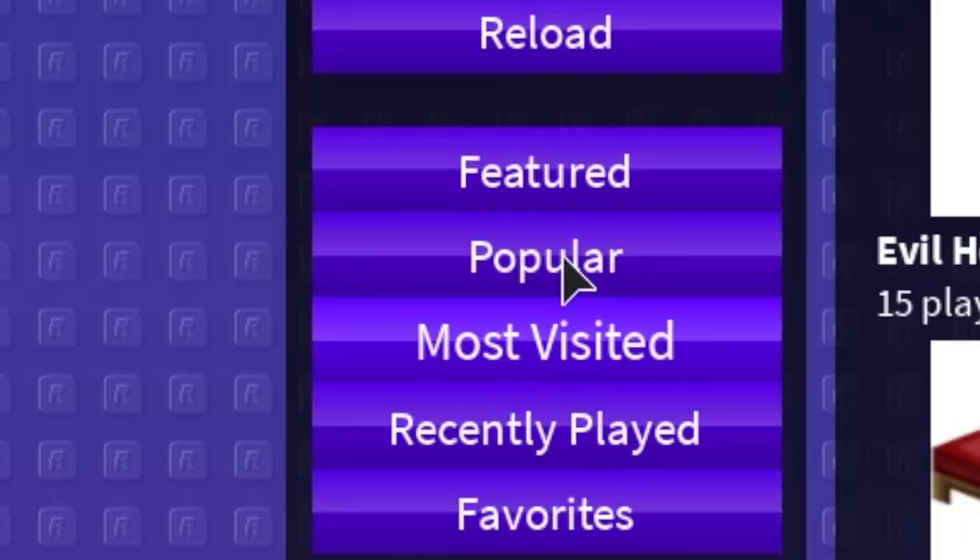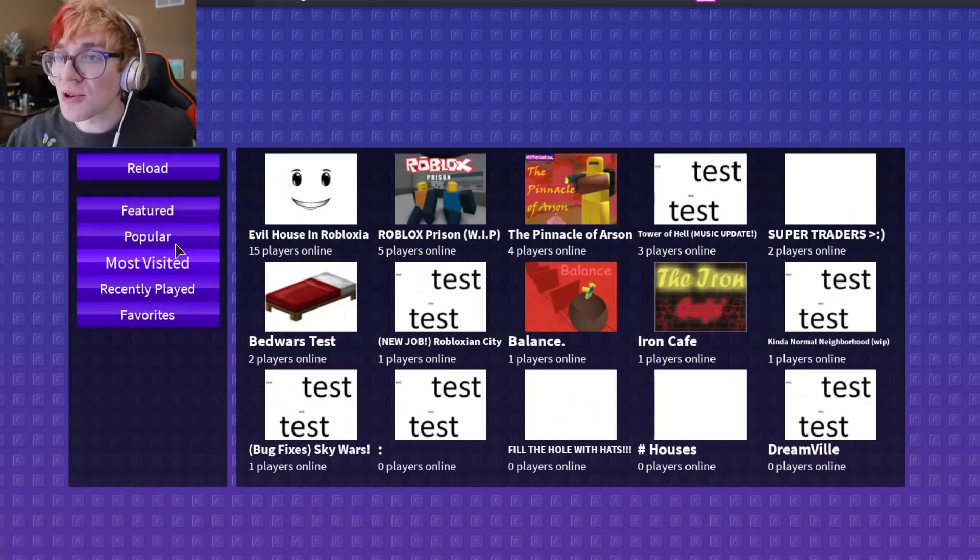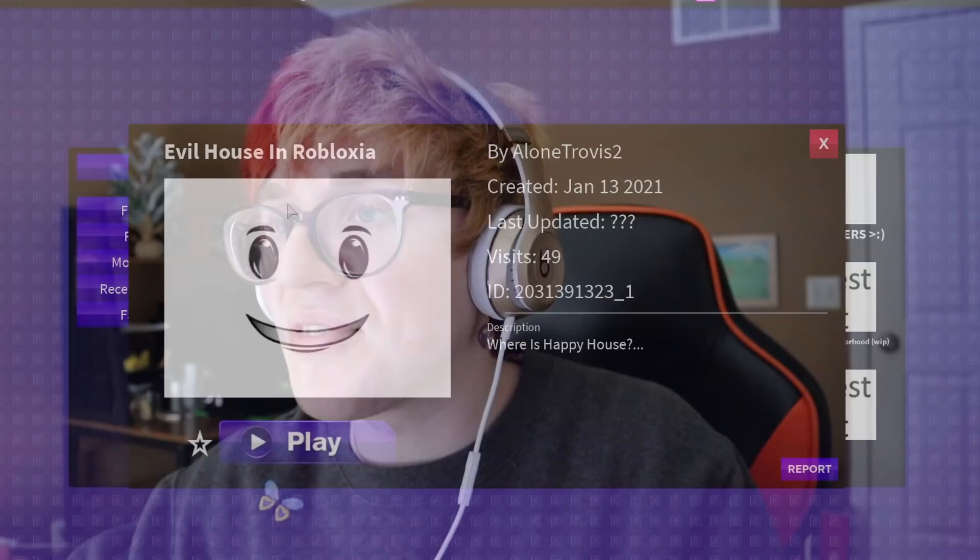Now we are going to be trying some other people's games. They have a whole bunch of different categories you can choose from: featured, popular, most visited, recently played, and favorites. We currently have no favorites and we've only played my own game which I don't want to ever revisit again. There's Evil House in Robloxia which has a wonderful winning smile which is terrifying. I regret this, but I think I'm going to play it and favorite it so I can come back to it.